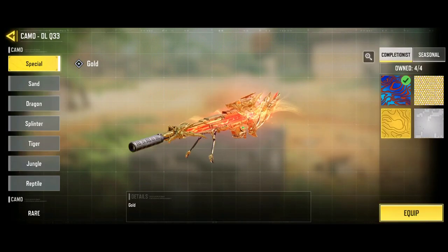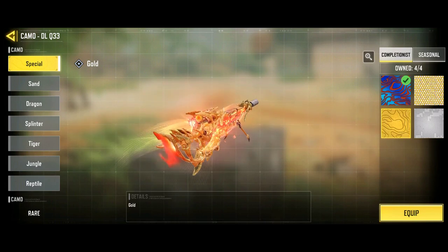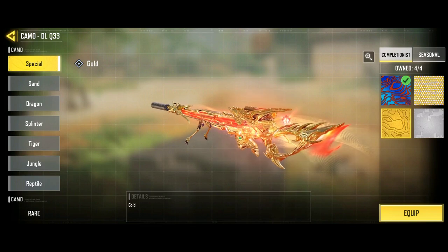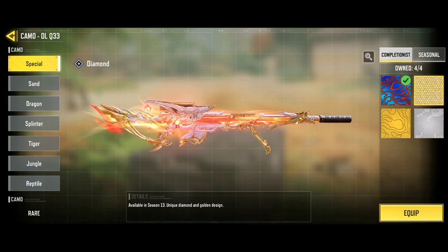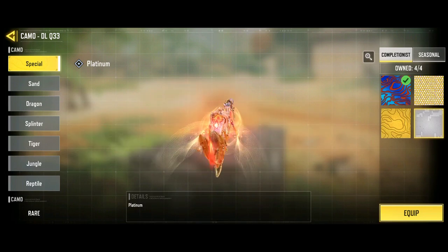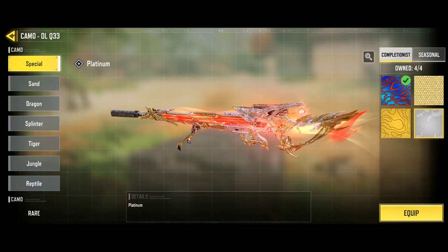I will show you guys all the camos that it comes with. Gold kind of just looks very normal, in my opinion. The Damascus adds a bit of color to it. Diamond, obviously, is always going to look good no matter what weapon it is, even if it is not a legendary mythic. Platinum, very similar to Diamond vibes, but it's very just clean, clean metal.